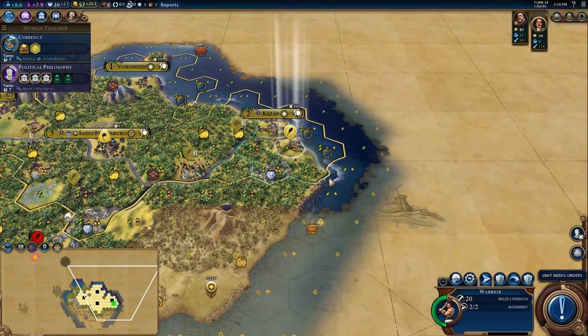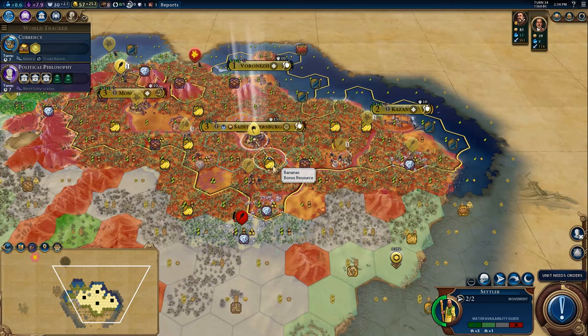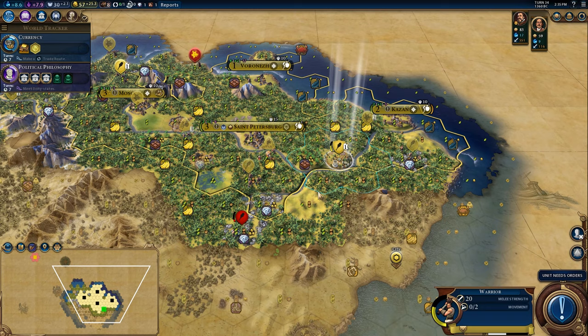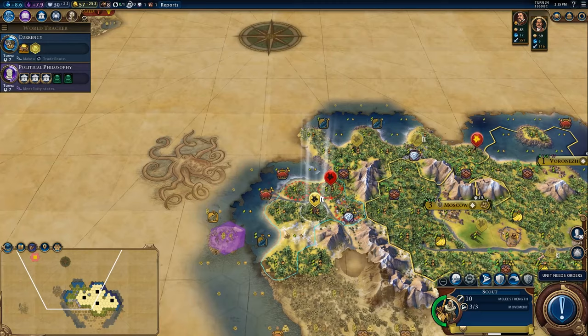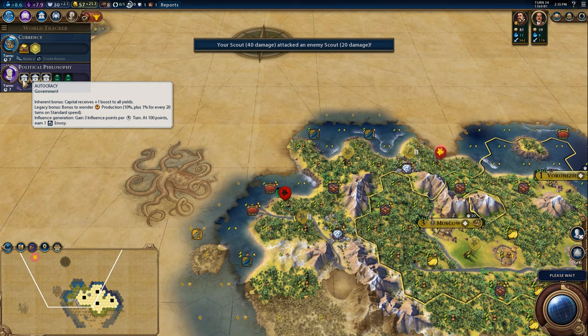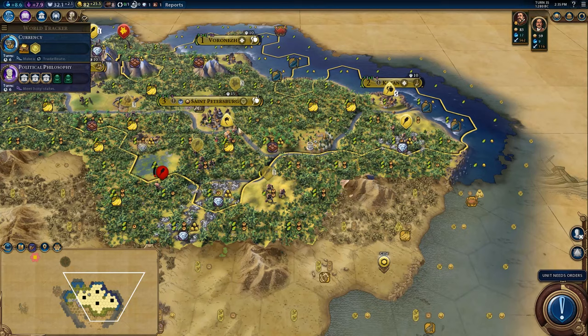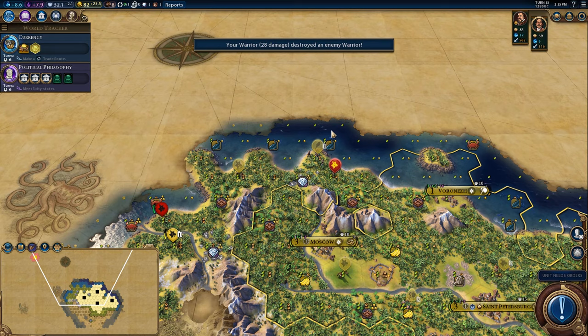We need to clear out this barbarian encampment — that's what we're doing with these units. It probably makes sense to make our way over there in five to six turns, so we'll make sure to get a unit to meet on the way. I'm looking for barbarian encampments. I'm going to want to settle up here at some point to secure the canal for myself — I want a canal city because they're just fun to have.